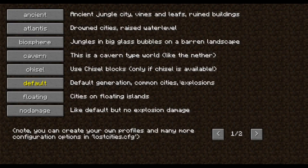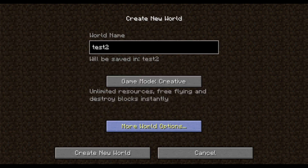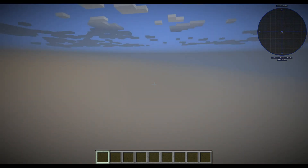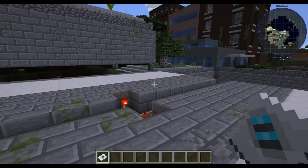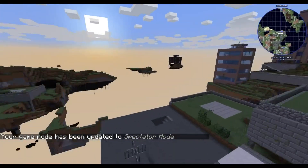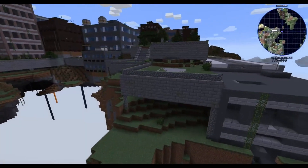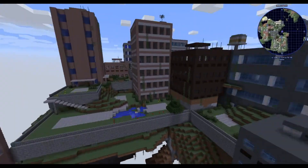Another new type is floating cities on floating islands. The system makes sure you always spawn on an island. You have floating islands and cities that generate on these floating islands. World generation can sometimes be a bit weird, but overall I think it looks okay.